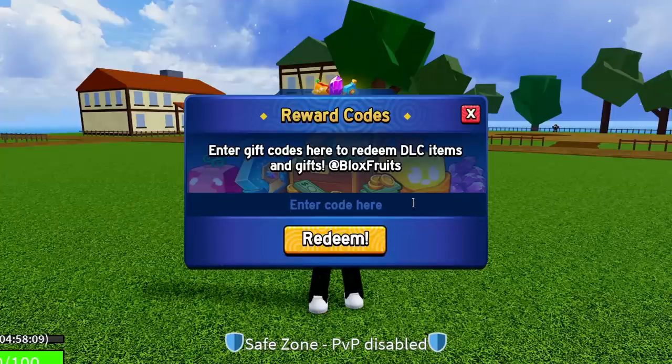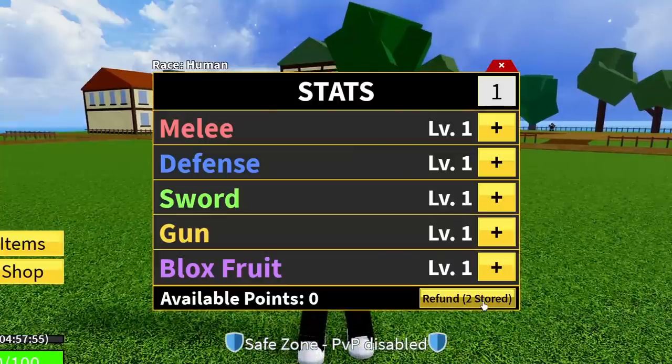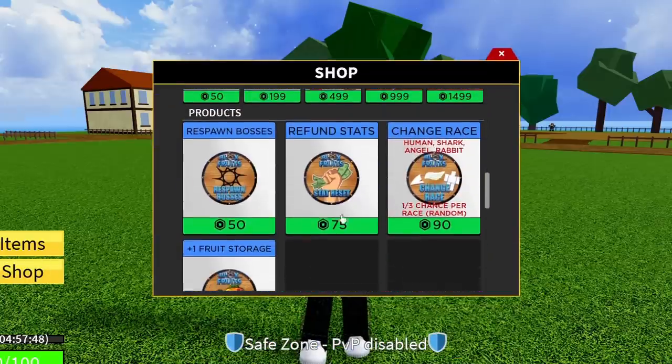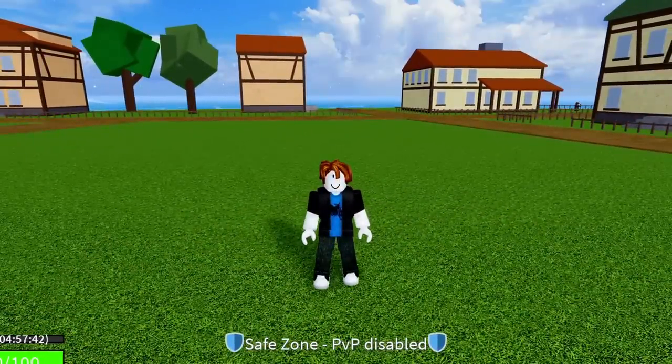The next code is KITT_RESET — K-I-T-T-underscore-R-E-S-E-T. Redeem that code — success. This gives you a stat refund, bringing the total stored refunds to two. Stat refunds normally cost 75 Robux or 1,500 fragments, so whether you're in second or third sea you can refund your stats for free.